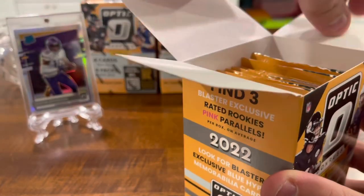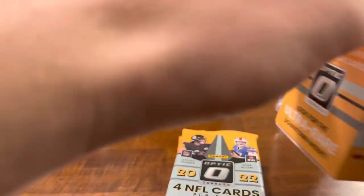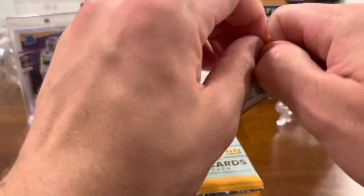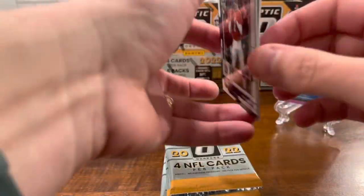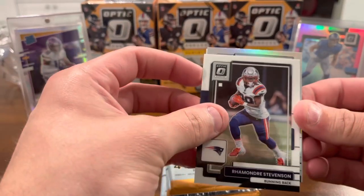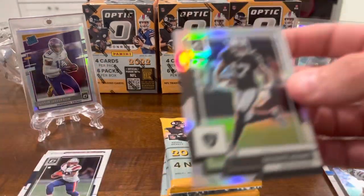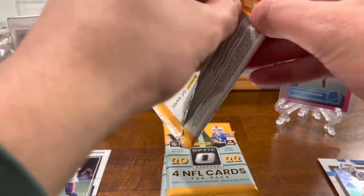I'd be looking for Breece Hall from an Iowa State perspective, a handful of Vikings rookies — even if they aren't that great, I'll take a Vikings PC. Six cards per pack, let's have some fun. Up first: John Elway, Rahamondre Stevenson, a holo Davante Adams, and then a Rated Rookie Kaiir Elam base rookie. The holo is not a rookie but at least it's a good player.